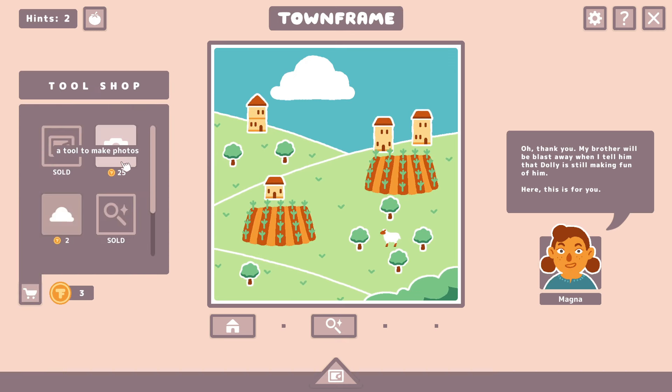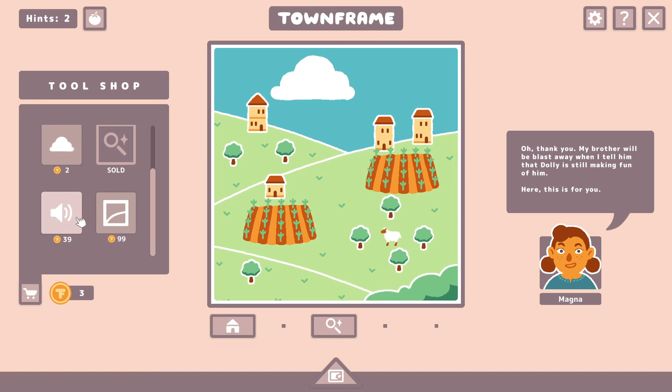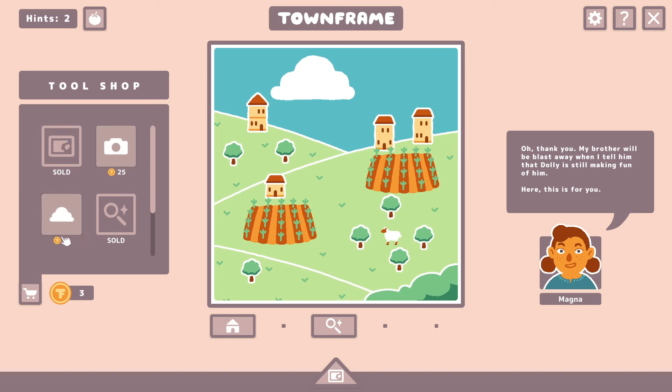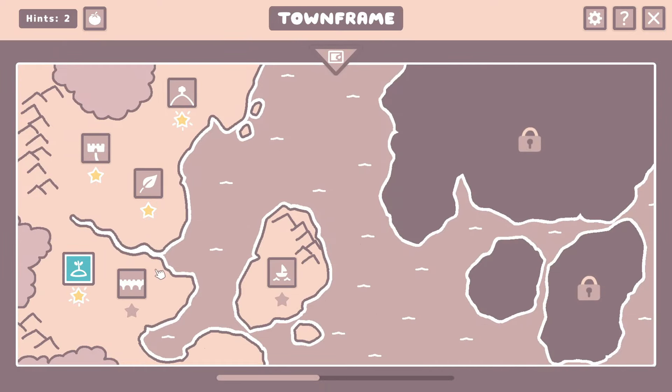Let me check out what other tools I have. I can make photos or make wind, and we have a lot to get the town sounds. I have a feeling making wind is going to be the next thing we need. Let's head back to the world map — we've completed these four, so we have four more available to us.